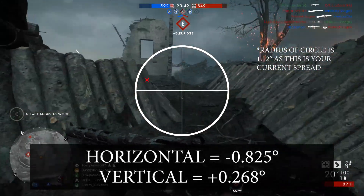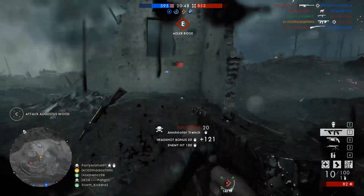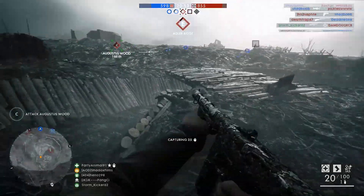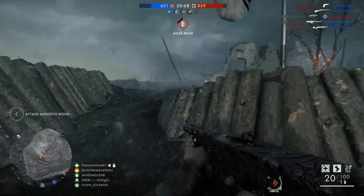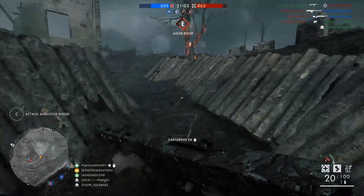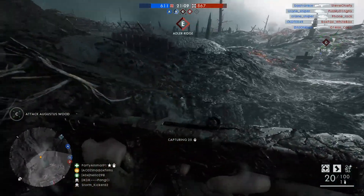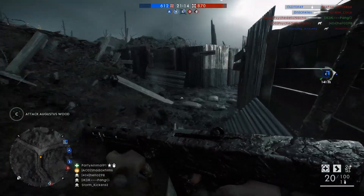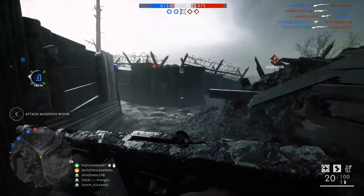The difference between where your sights are and where the bullets actually go is what is commonly referred to as random bullet deviation. But random bullet deviation is not an inherent mechanic — rather it's a result of the spread. Spread is the value inside the game; RBD is what happens when you add this equation to the spread. This distinction, while small, is an important one to make if you want to understand the inner workings of Battlefield. Another thing to remember is that spread is not the only thing affecting your shot placement. The center of your spread circle is always centered on your crosshairs, but vertical and horizontal recoil will make that circle move around.